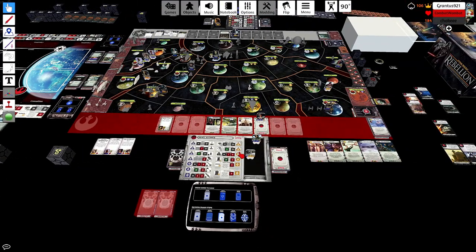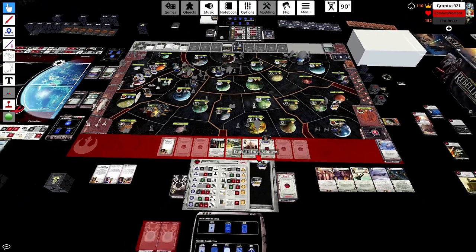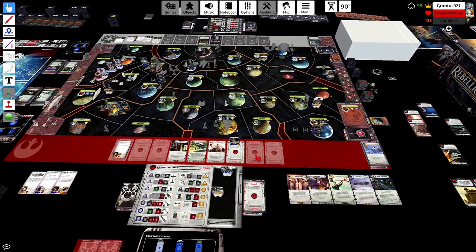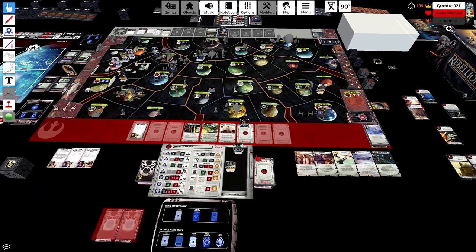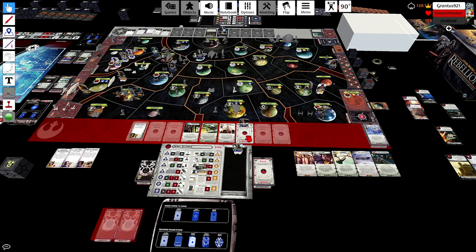I would have liked a Safe Haven here to get those Mon Cals out on the board. You still have Leia's card, and anytime you want you put her on Heist with Jyn and that's an extra point from that Raid Outpost sitting in Ilum. So really the game is a lot closer to over than anyone might think.